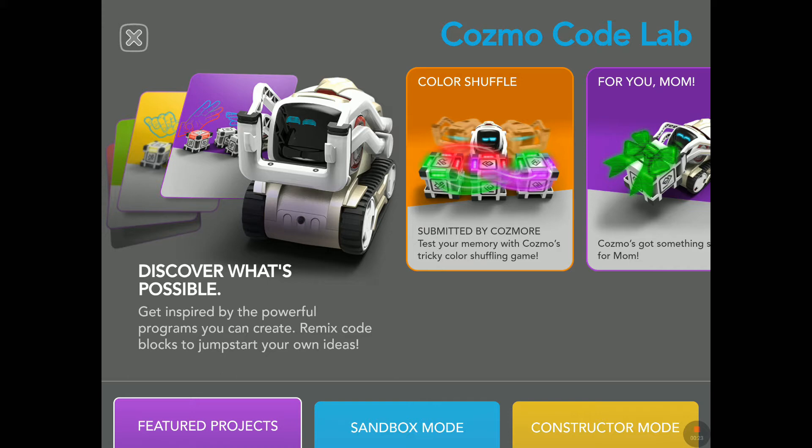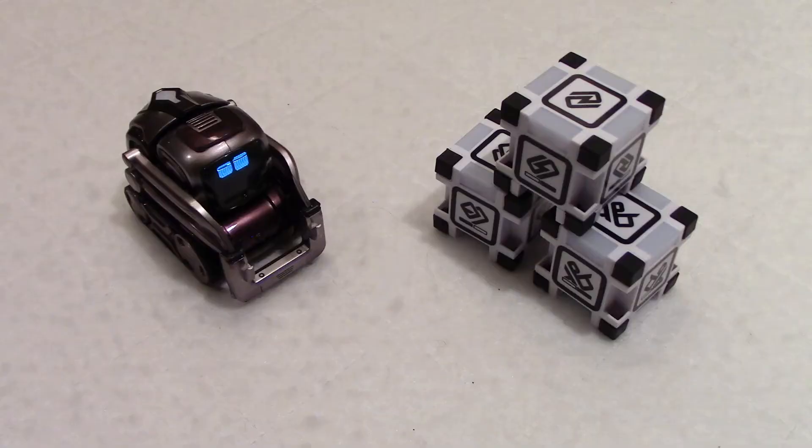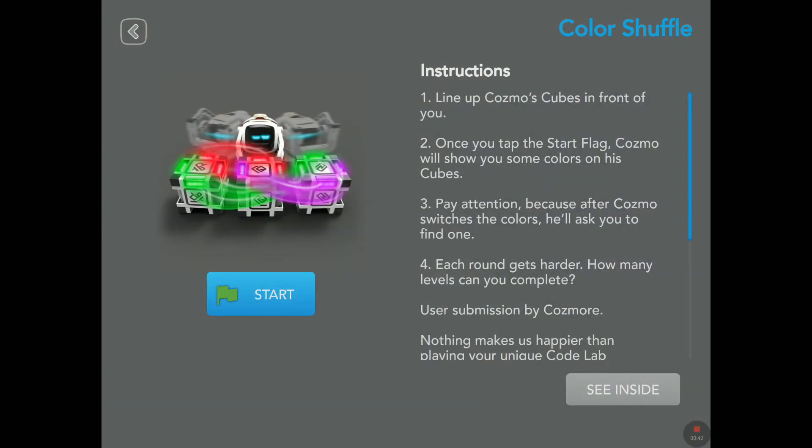Color Shuffle — test your memory with Cosmo's tricky color shuffling game. I like the fact that people use the cubes to shuffle colors and play memory games. Color Shuffle: line up Cosmo's cubes in front of you. Once you tap start, Cosmo will show you some colors on his cubes. Pay attention because after Cosmo switches the colors, he will ask you to find one.